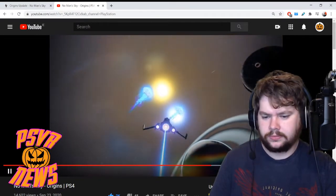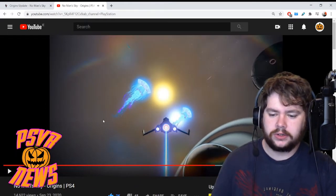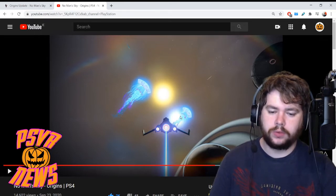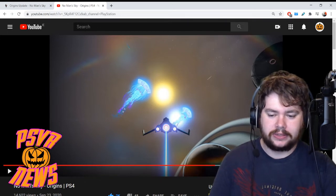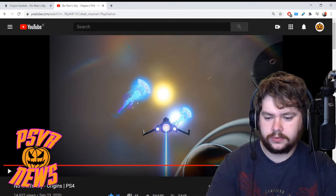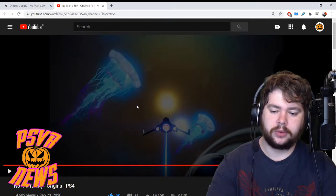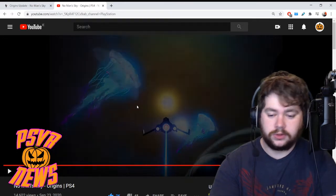Oh, is that the Nexus? Look at these — we've got some large space jellyfish. And when I mean large, putting everything into perspective here, these are like planet-sized jellyfish, right? Really big. I wonder, can you interact with them in any way? Will they do damage to your ship, or can you shoot them down for resources or whatever?